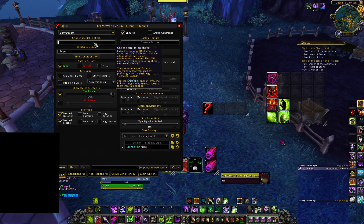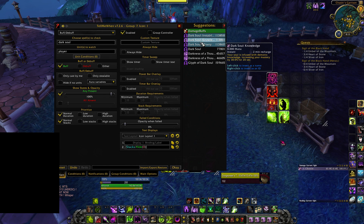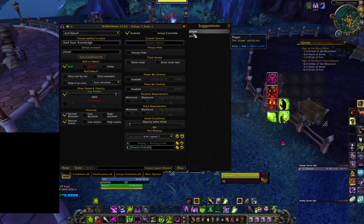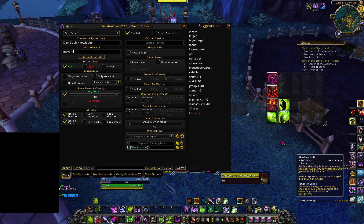Right now we want to see spells to check. We type in Dark Soul. I'm a demonology warlock, so I go with Dark Soul Knowledge. We click this. Then units to watch — you've got a lot of choices here. We want to go for player, obviously. You can type a name in here, but the player unit is you. We want Tell Me When to watch us for our Dark Soul buff.